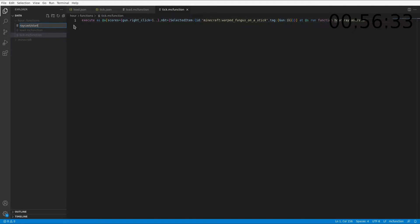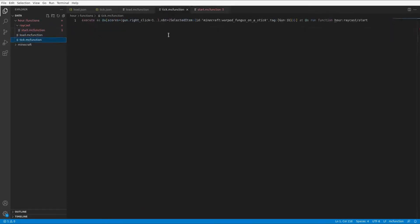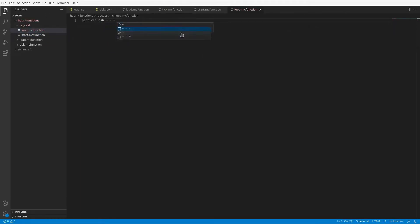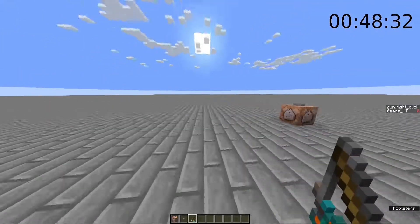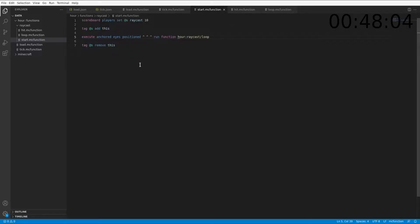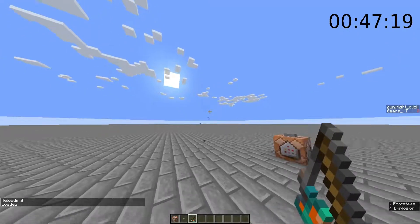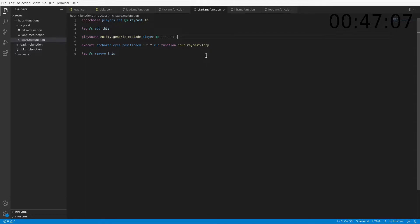We're going to execute as all players with scores of gun.rightclick one or more, and NBT of selected item id warped fungus on a stick, and the tag of gun 1b, and we're going to run function raycast/start. Now I'm just going to quickly create a raycast function. Let me know in the comments if you guys want me to make a video on raycasting because it's quite useful sometimes. So I've got a kind of basic raycast working — you can kind of see where the gun goes. Maybe we'll just play an explosion sound, but probably later we can get some custom sounds and make a custom gun shooting sound.